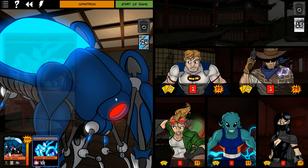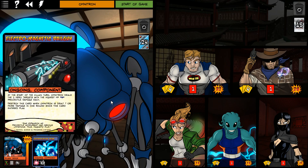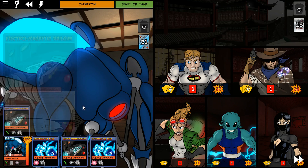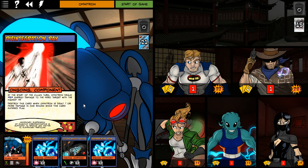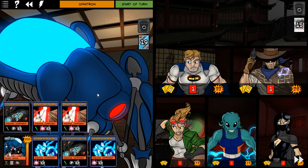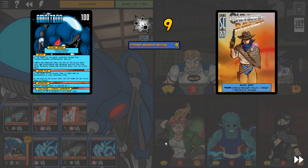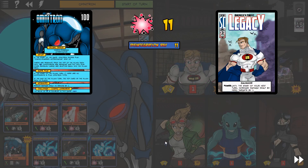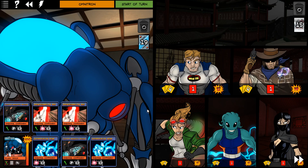Interpolation Beam - that's 1 damage every time we draw a card. At the start of the turn, 2 hero targets take 9 damage. Interpolation Beam again. Railgun Disintegration Ray - hero with the highest HP takes 11 damage. So we're going to take straight up 18, 36, 45, and 56 damage.